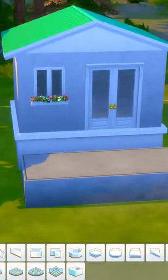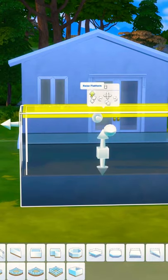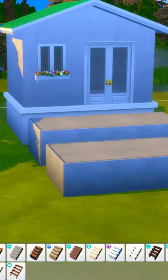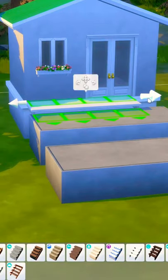Keep the platform one tile away from the room, raise it until it is only one height different, then duplicate the platform and make it one shorter. You could even continue the platform stairs out from this point.